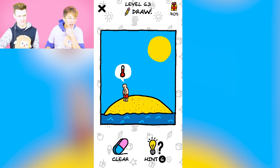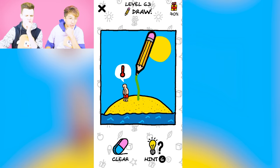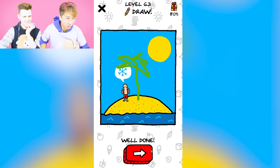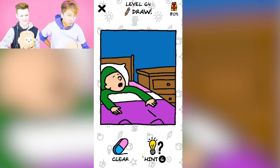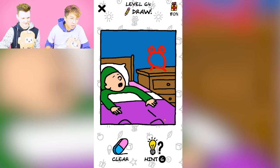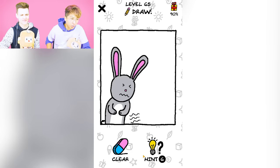Now this guy is on an island — he's too hot. I gotta draw a tree. It'll give him some shade — that's a great idea. I'm a genius! First try, let's go! Now we got Adam sleeping — oh, he needs an alarm clock! Wake up, man. W!